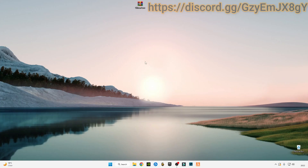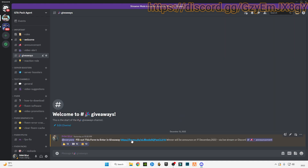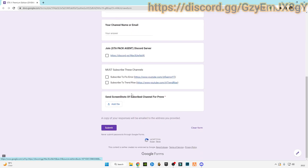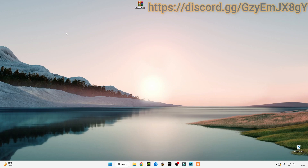Hello guys, welcome back to my YouTube channel. In this video I'm bringing you the best low NPC citizen file for FiveM. But first, you have to join my Discord — there is a giveaway going on for GTA5 premium edition worth $30. I'm gonna give away this premium edition account, so go to giveaways, fill up the form, and enter. The result will be announced on 17th December 2020 via livestream or Discord announcement.